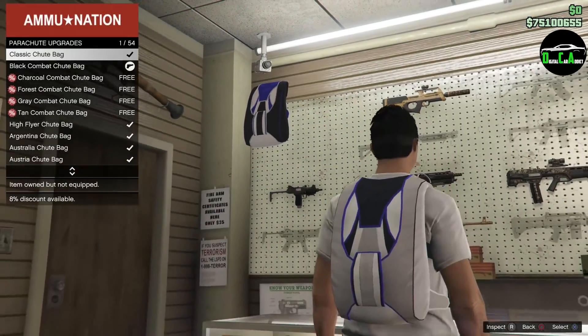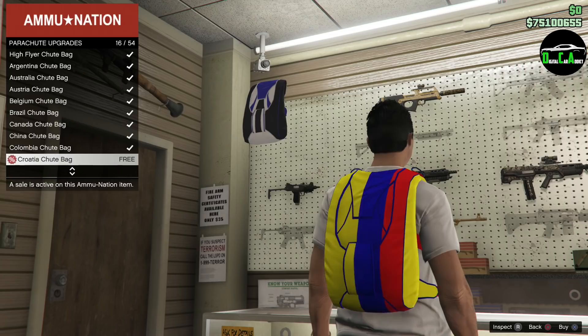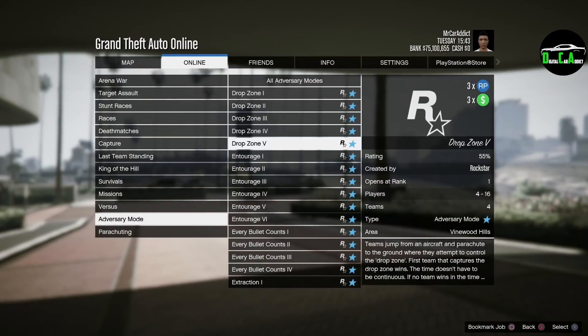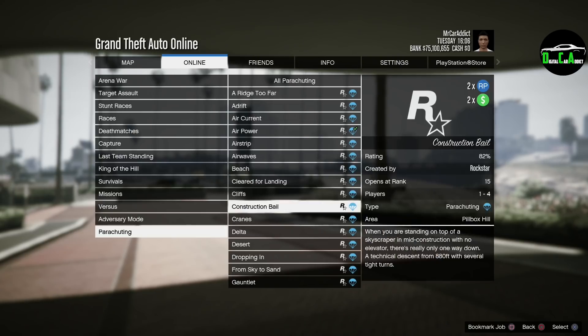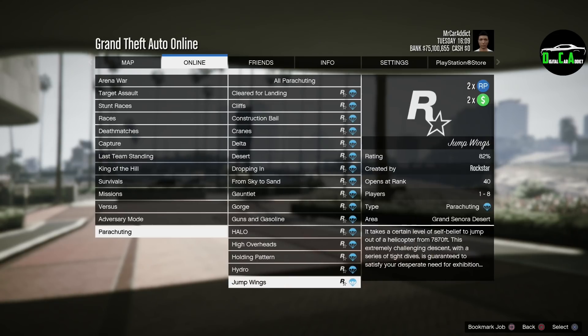In terms of free items, all parachutes and upgrades for them are free this week, so go ahead and claim them all now before they go back to normal prices. In terms of triple money, we have triple money NRP on the Drop Zone adversary mode, which is awesome. We finally have something on triple money again — it's been about a month since we last had something on triple money. It's not the best adversary mode, but it's still a fun one in my opinion. In terms of double money, we have double money NRP on the parachuting modes, which is pretty different. I think I've only done those parachuting modes once or twice in GTA, if I'm being honest, but I might revisit it this week.